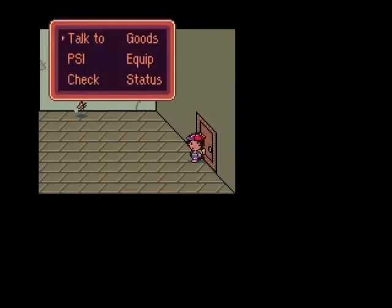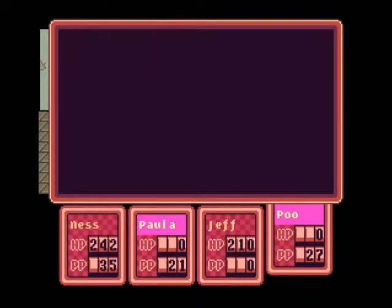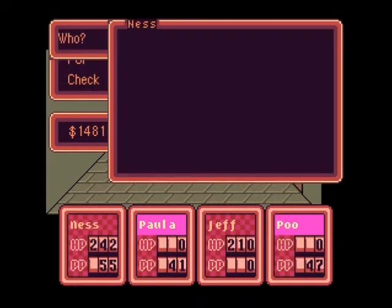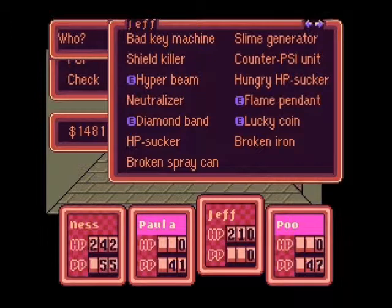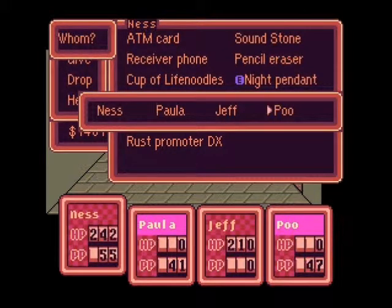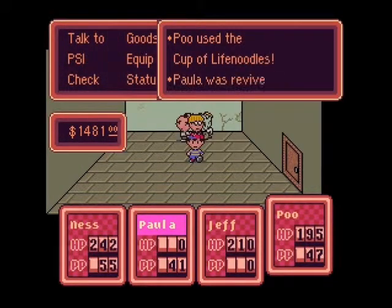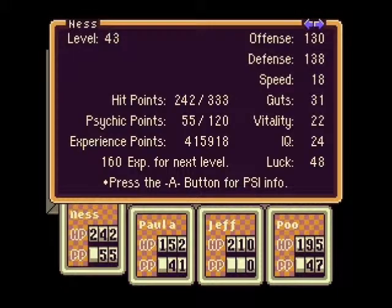We've got to completely heal up. Alright, first things first - I got no choice. I cannot believe I got to use both of these. Cup of Life Noodles on Paula and on Poo. Paula is back up to max health, so is Poo - which means all I have to worry about is Ness getting back up to full health.